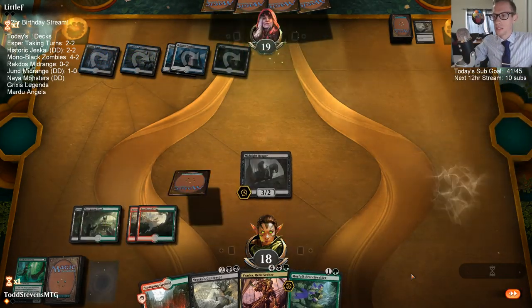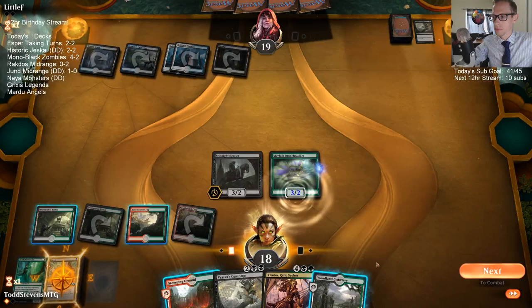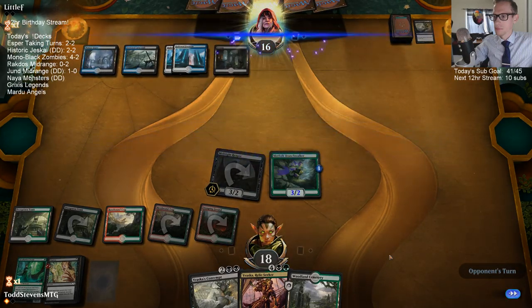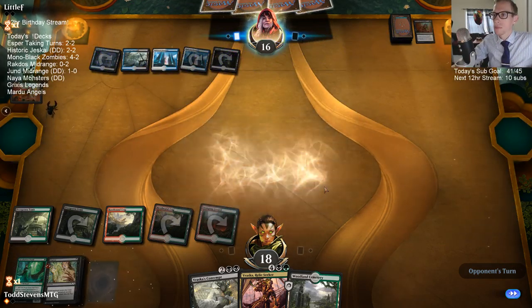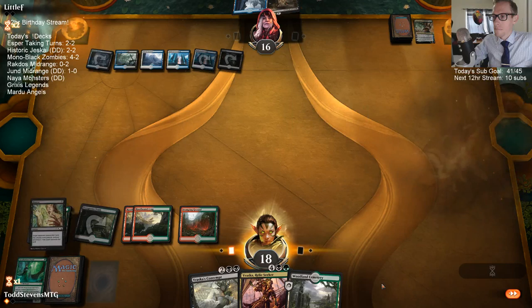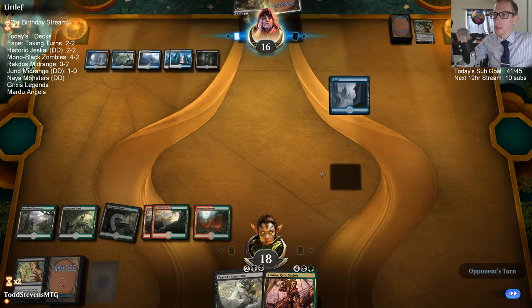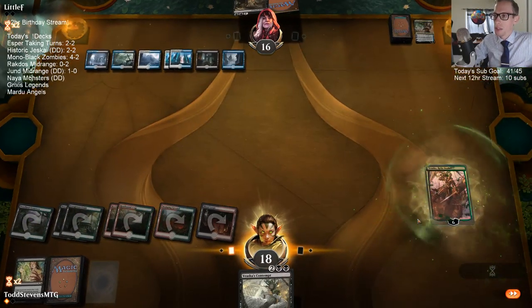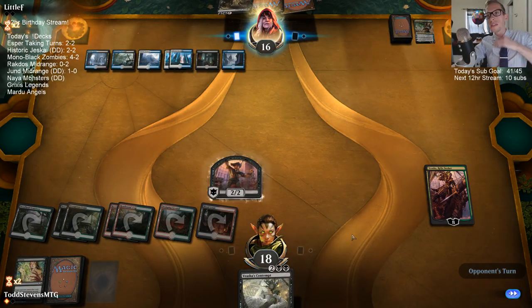I'll take that trade. We have the mana for a Relic Seeker, but I'm definitely worried about a Counterspell, which is why I didn't play the Relic Seeker. Now if they just top-decked a Counterspell, that's unfortunate, but I like seeing their hand first and knowing they didn't have a Counterspell before.